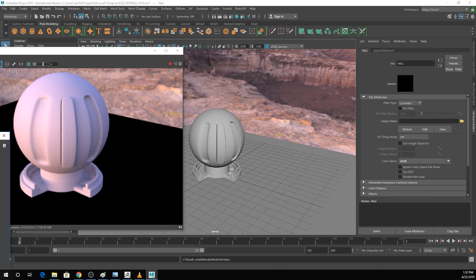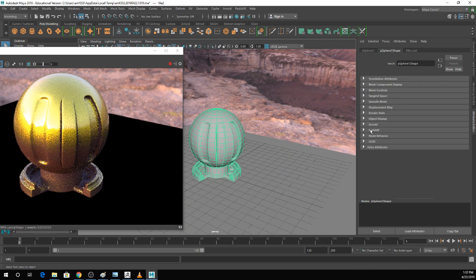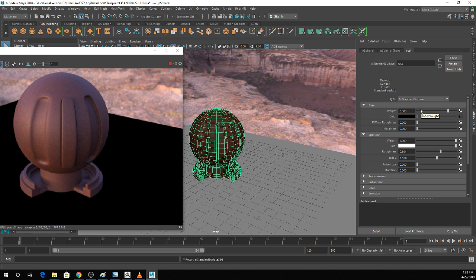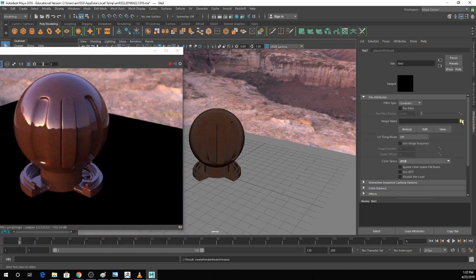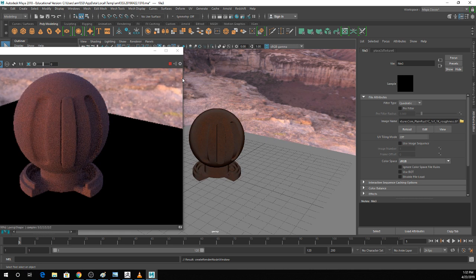I'm going to go through and quickly find those rust textures. This is an example — you can have your base shaders look like whatever you want. For procedural texturing, it's a valid approach to just grab a random texture from online and plug it into a shader. Then based on the modifications you make to your curvature nodes and such, it's going to show up much differently.